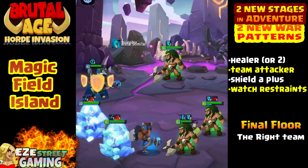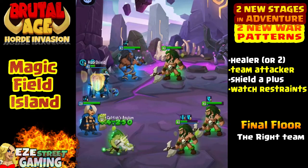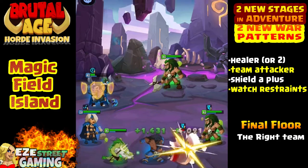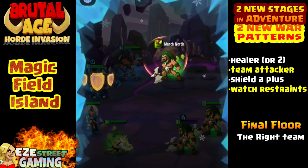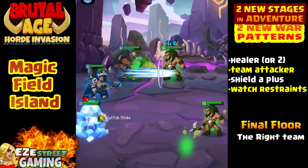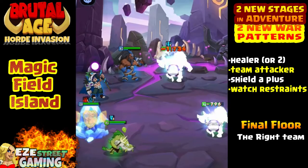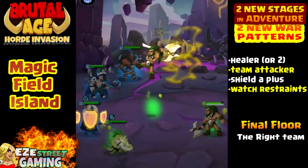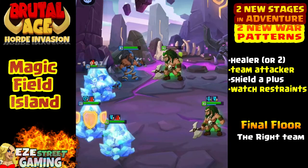This is the last stage in the magic field island. You get to see the green berserkers in action. Green berserkers use a freeze — kind of like a scream — but it can freeze your players or just damage them. They're level 40-something and much stronger than your normal green berserker even at level 40.